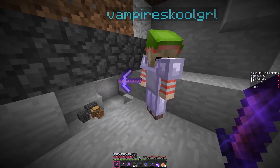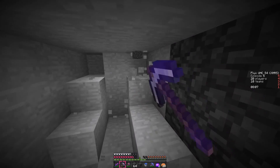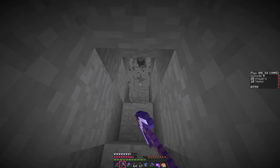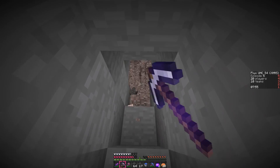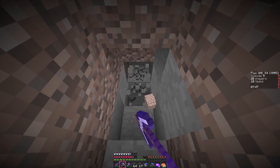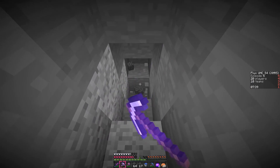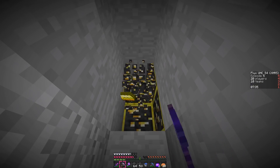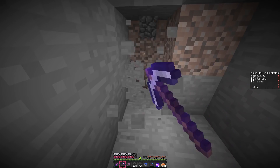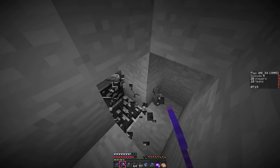We can figure out whether to go triple sharpness swords or better armor. It depends if we want to do damage or take less damage. If we think we can land hits on people, put it on the sword; if we need more time, do the armor. I can't land hits on people, so let's focus on armor. It would be nice to still have sharpness on at least diamond swords — B always goes for sharpness 4. It might have been better if I hadn't instinctively made swords and made armor instead, because it's easier to get sharpness for iron swords.